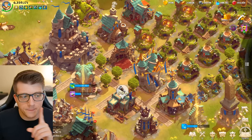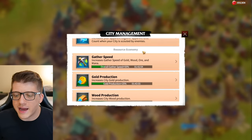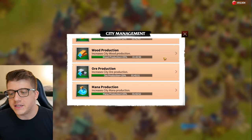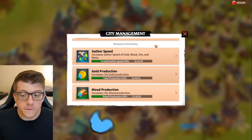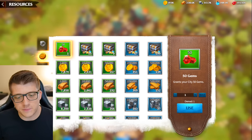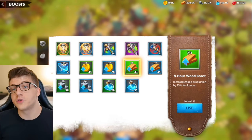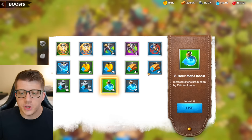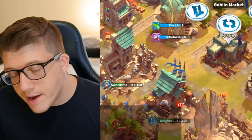Tip number five: always keep your resource and gathering buffs active. In the top bar you can see active buff icons — I currently have gathering speed, gold production, wood production, ore production, and mana production active, each giving plus 25% production of those specific resources, plus a 50% gathering speed bonus. These are all free items you get by going through the game's quests. You'll find them under the upward arrow buffs menu. Never spend gems on them, but buying them from the goblin market for resources is typically a good deal.